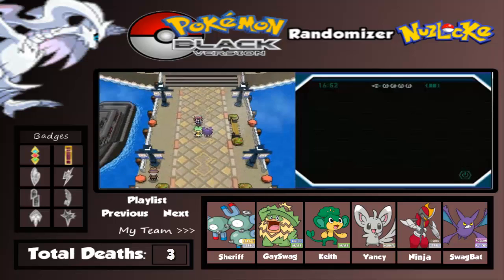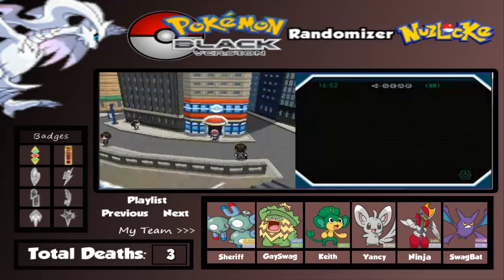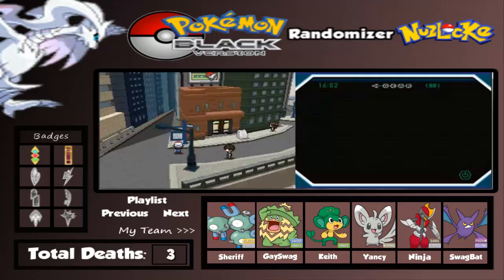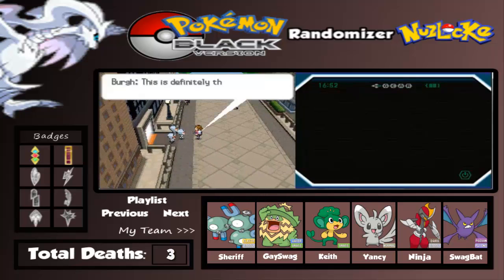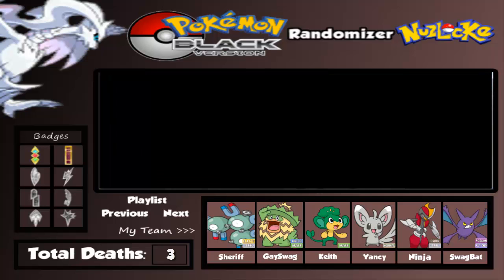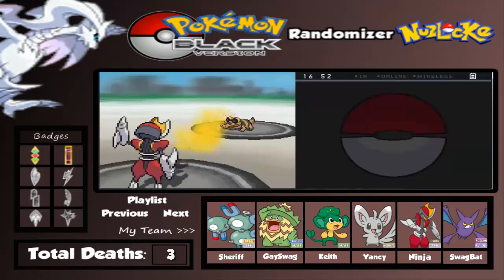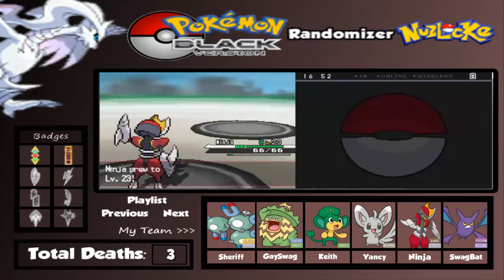Let's go heal my Pokemon first and then head over here. There's a Team Plasma Grunt and a building. There comes a Plasma Grunt - we're gonna battle these two Plasma Grunts here. It has a Sandile. Let's use Night Slash. Level 23 for Ninja - not bad!